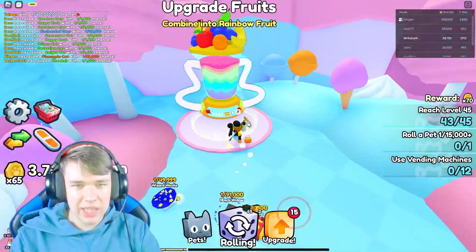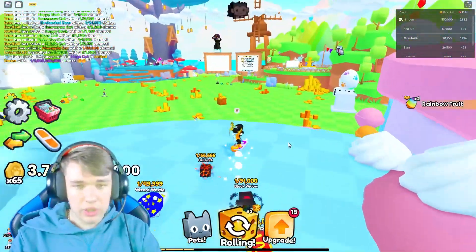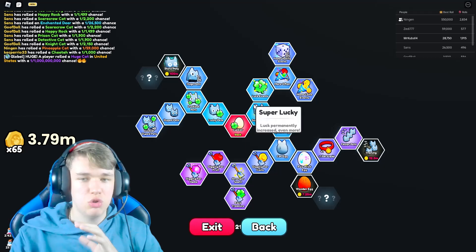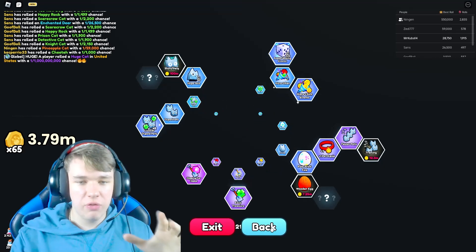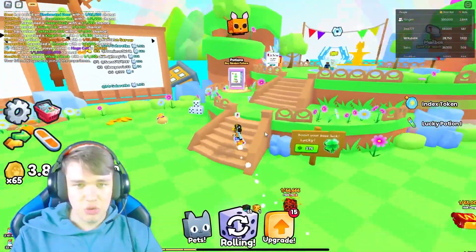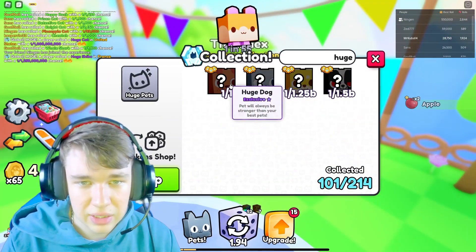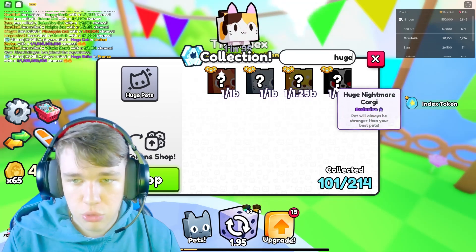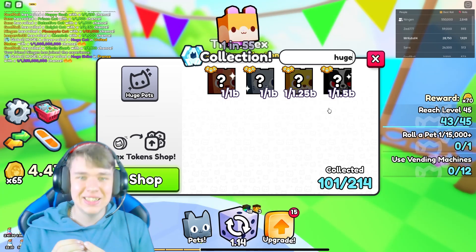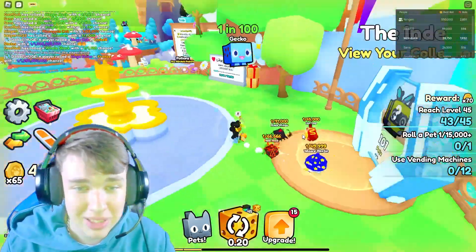I'm showing you the map and the environment. Oh, I just unlocked something I didn't see before — that's awesome! The upgrade system is great; I've pretty much unlocked everything, but some things are really expensive. Let me show you the index — look at these huge pets: huge dog, huge cat, huge Shiba, huge nightmare Corgi. Look how rare they are — one in a billion! That's crazy.